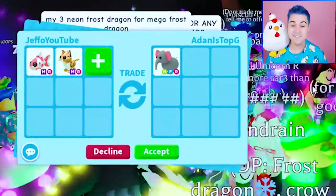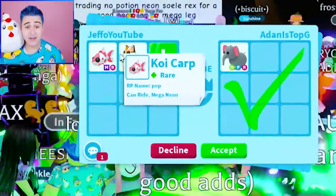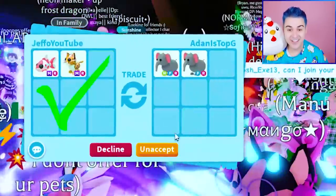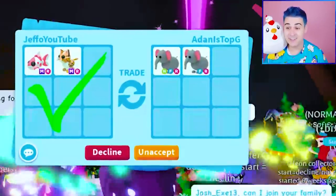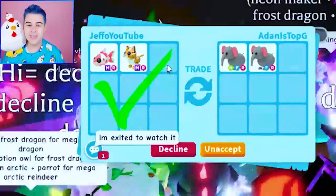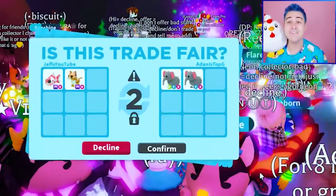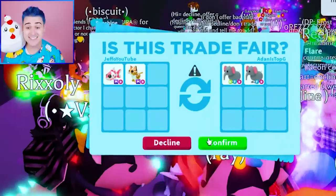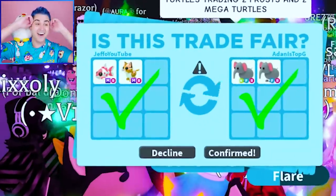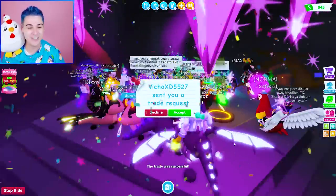A neon elephant! I'm here for this. I think this is great, especially because these are two rare pets. Oh my gosh, he added another elephant — I wasn't even going to ask him for the other elephant! I like to collect all the megas, and we can make another one of these two megas. A neon elephant and a regular? I think this is a good trade — let's go! That is awesome, thank you guys so much for the trade.